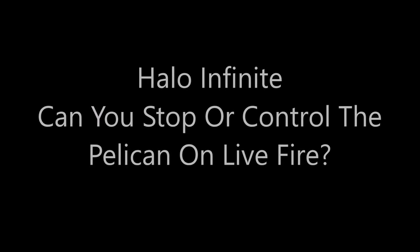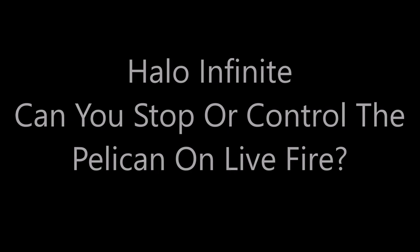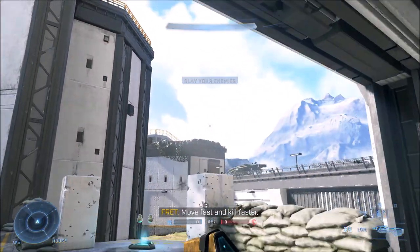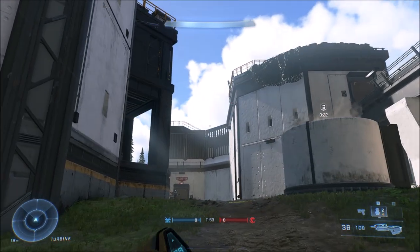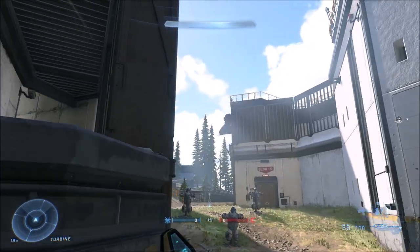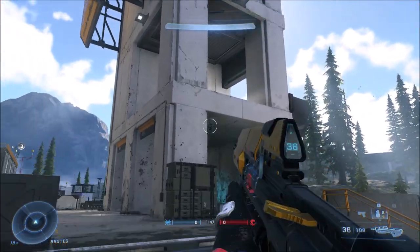Hey guys, it's Channel Heat here. For today's video we're going to be talking about the question of can you stop or control the pelican on Live Fire. As you saw in one of my previous videos, the pelicans on Live Fire now actually take off and fly around the map ever since the Season 3 update.